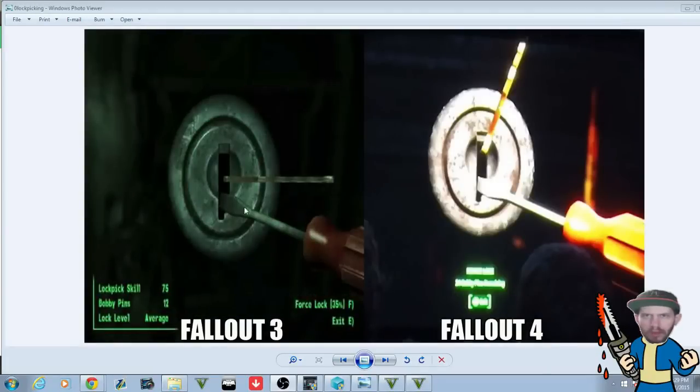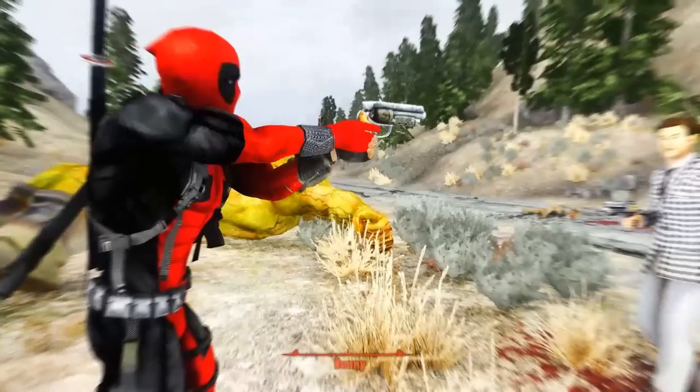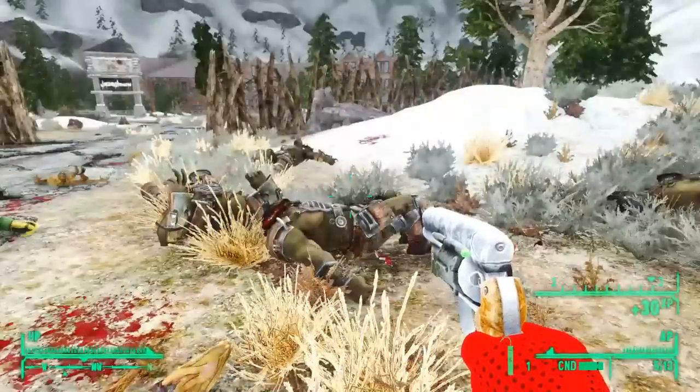The next similarity is the lockpicking. As you can see, basically identical — you've got your circular lock, your bobby pin, your flathead. You stick it in, twist it, pop the lock, get to the loot, and you're good to go. I am so glad Bethesda kept the lockpicking and hacking from Fallout 3 without changing anything, because there was really no need to. If there was any way they could have upgraded them and made it better, they would have — but they felt like their systems were already perfect.